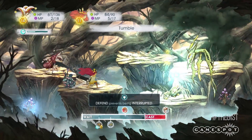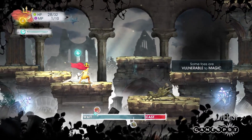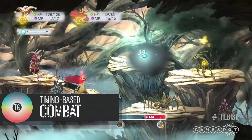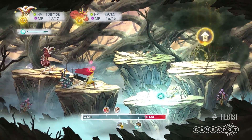Tactical decision-making factors in, but the main thing you'll want to focus on when it comes to battles is your timing, as combat is divided up into wait time and cast time. Where each player sits in the timeline of either mode is shown in a bar at the bottom of the screen.